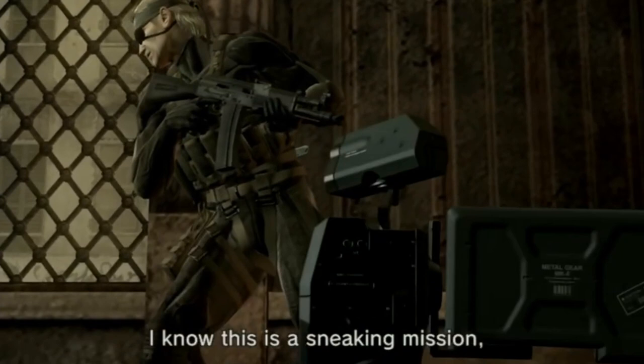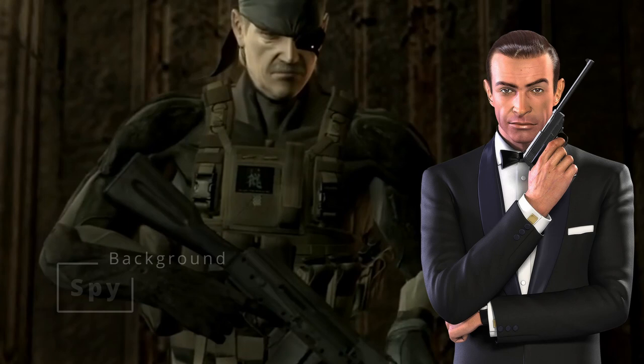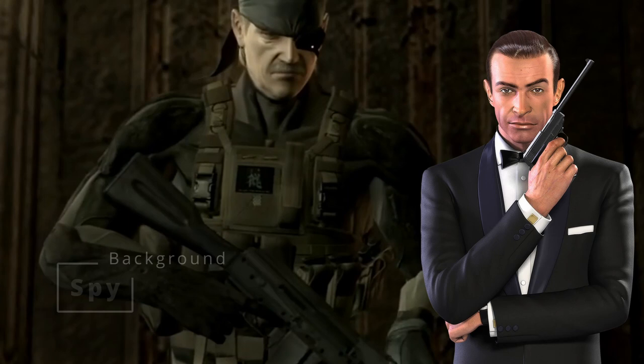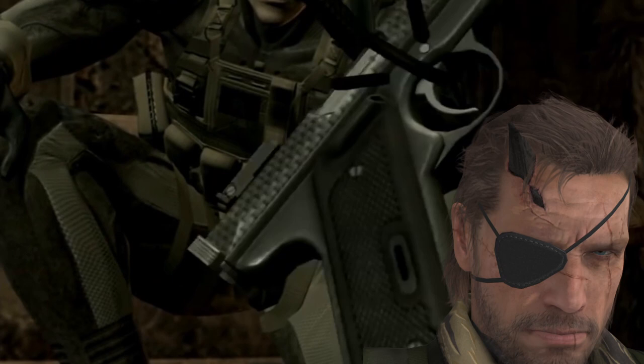As far as a background, we're going to go with Spy — it's just pretty obvious as a choice, and it actually uses most of the same features as being a Criminal. This gives you proficiency in Deception and Stealth, as well as Thieves' Tools. You also get one more skill from picking the Human Variant, so despite only having access to the one eye, we'll grab Perception, because you have to be pretty aware of your surroundings.